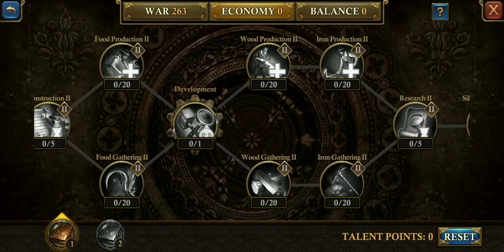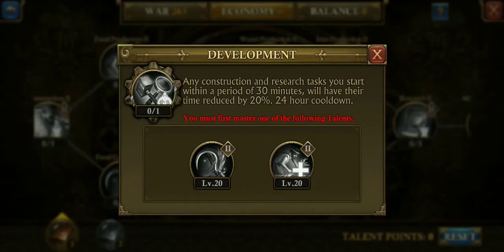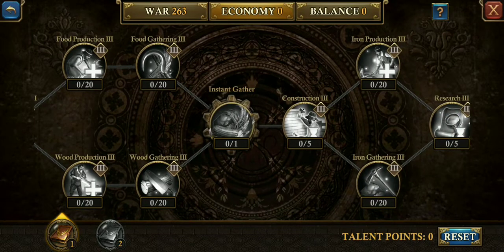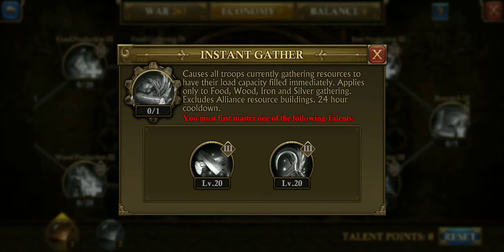There's a development button which is good if you're building, but the one I really like is the other instant gather. All troops currently gathering resource tiles will have their load immediately filled and those troops will be on their way back. We're talking about food, wood, silver, iron — this works on farming tiles, not your alliance resource farm.